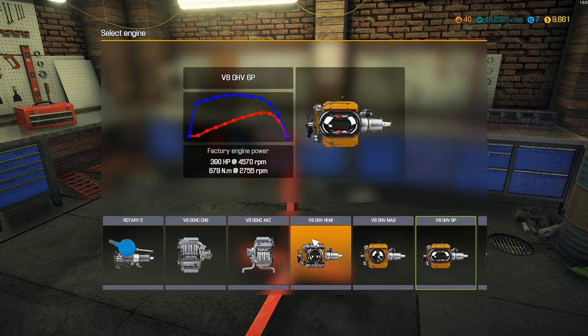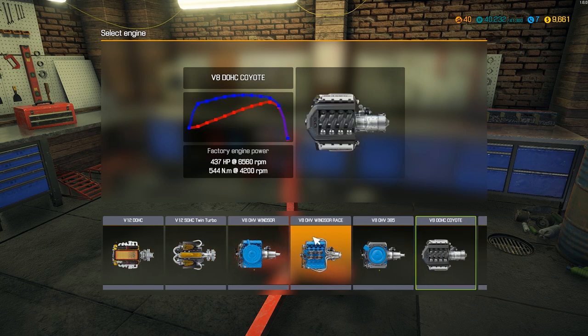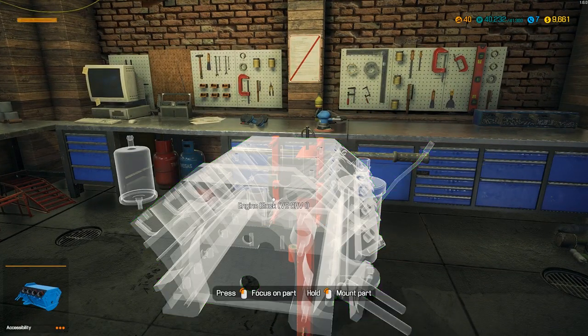The engine block is an overhead valve — let's see if I put this on here, see what it tells me. Those are rotaries — we can save the motor. Windsor Race — we can't do a Windsor Race, it's gotta be the regular. Okay, so we can — all right.